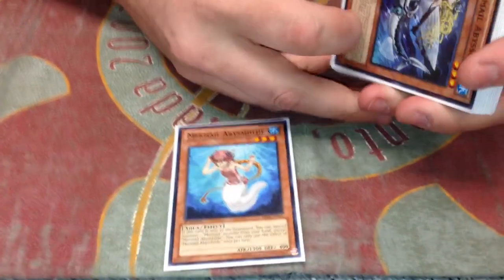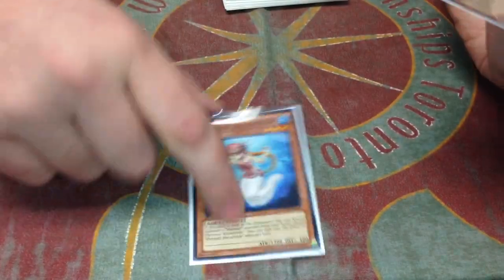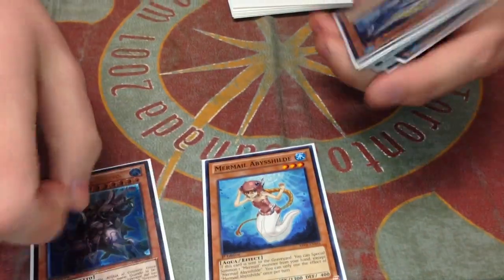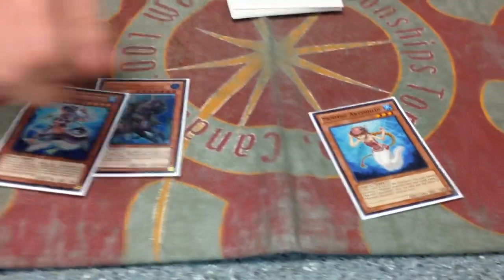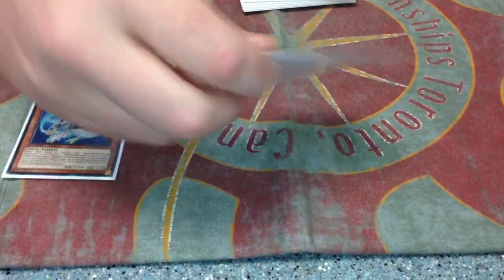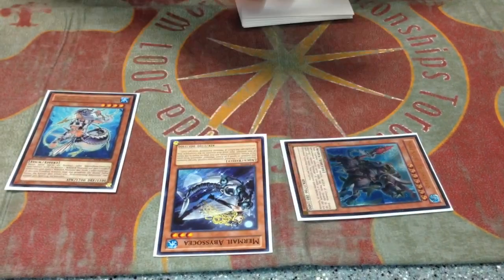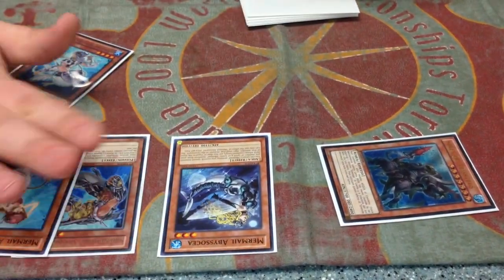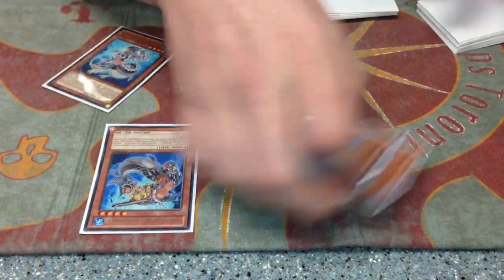What Hilde does is whenever it goes to the graveyard, you get to special summon a Mermail from your hand. This is the new combo. It's just Hilde and any level 4 Mermail. So let's say you have these two in hand and a Water to discard for Teus — you summon Teus, then you get Osha, and then Osha sends the Teus, and then you special two of these from your deck. You special any level 4 and Hilde, and then you overlay for Anganir.